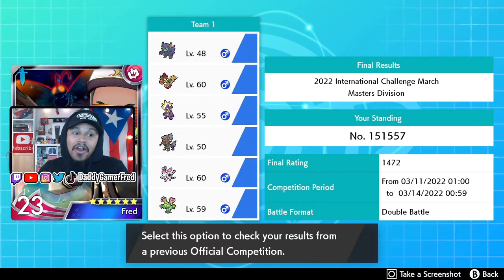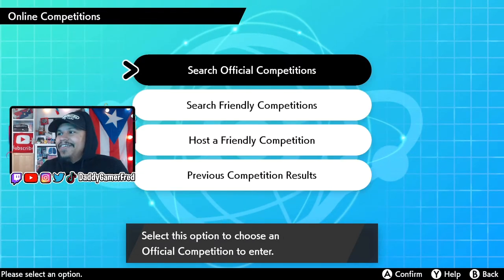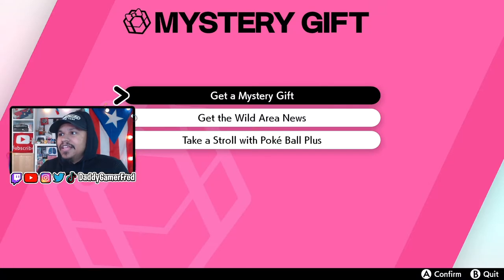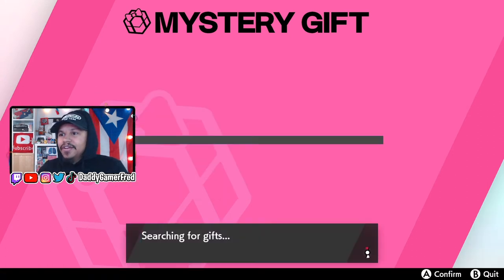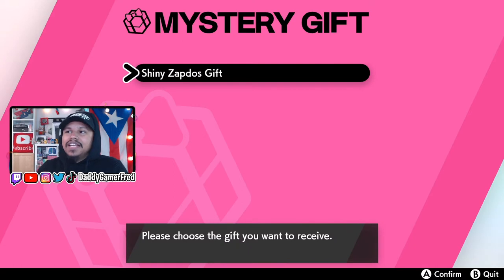Now once you do that, check the previous competition results right here. It's gonna say official competitions, so we can jump in and see our results. Once we get those results you can jump out and then head over to the Mystery Gift function. You want to get a Mystery Gift and then get Battle Stadium Rewards - go here and then it's gonna say search for your gift.